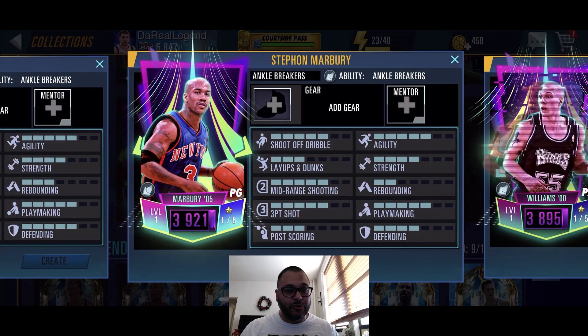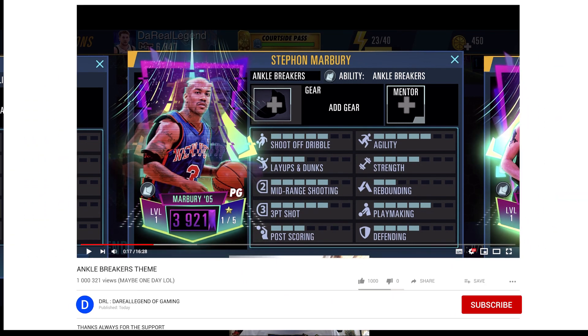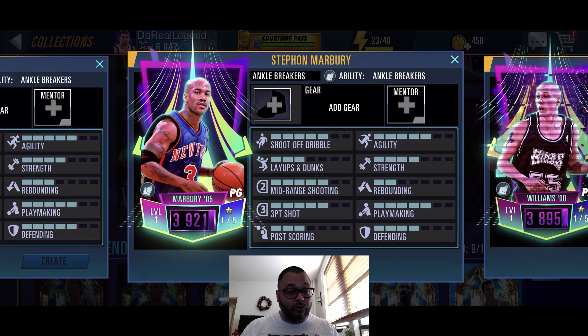We got an Amethyst Stephon Marbury — Mr. Starbury with the Knicks jersey, gotta love it. There are some players here that are new, so I'm going to do a stats breakdown for them separately. Looking at Marbury's stats, they look really good.